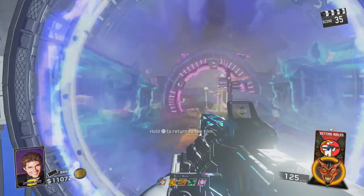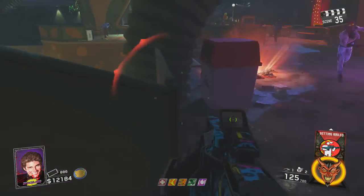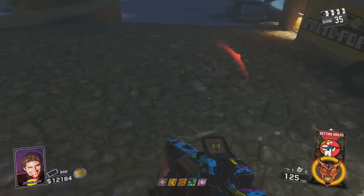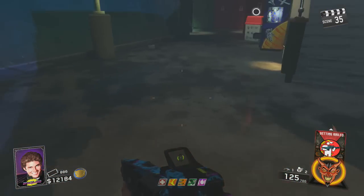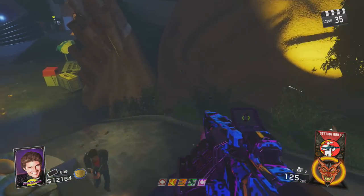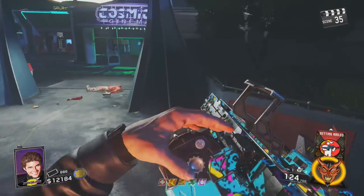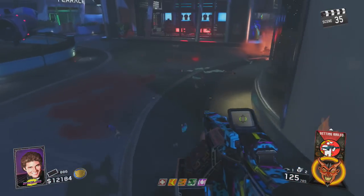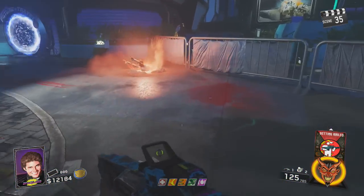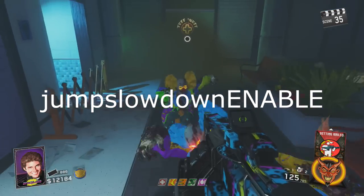Whatever weapons you want to have to make you run fast — apparently the starting pistol does not make you run that fast, which is really unfortunate. The Oni actually makes you run faster than the starting pistol; they're both pistols, but that's just how the game works. Here's why this works: in Infinite Warfare, or Infinity Ward games — basically MW3 Survival, Extinction, and Exo Zombies — there's a command within the game called Jump Slow Down Enable.